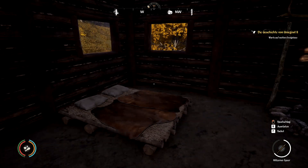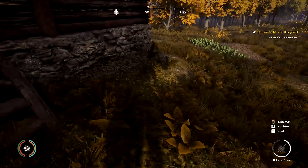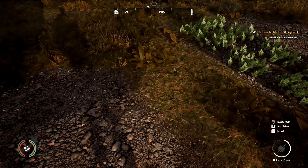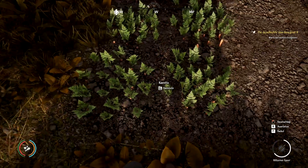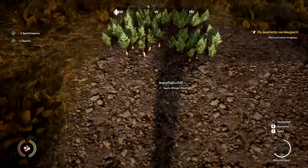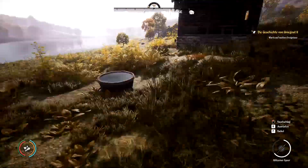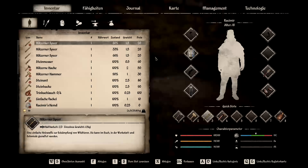Wir müssen auf weitere Ereignisse warten – sollte nicht so das Problem darstellen. Wir gucken mal nach unseren Feldern: Die Zwiebeln sind tot, die hätte ich ernten sollen. Die Karotten kann ich aber noch sammeln. Da haben wir auch Karottensamen wieder rausbekommen, das ist schon mal gut. Was man im Frühling sät, muss man im Sommer ernten – ergibt durchaus Sinn.